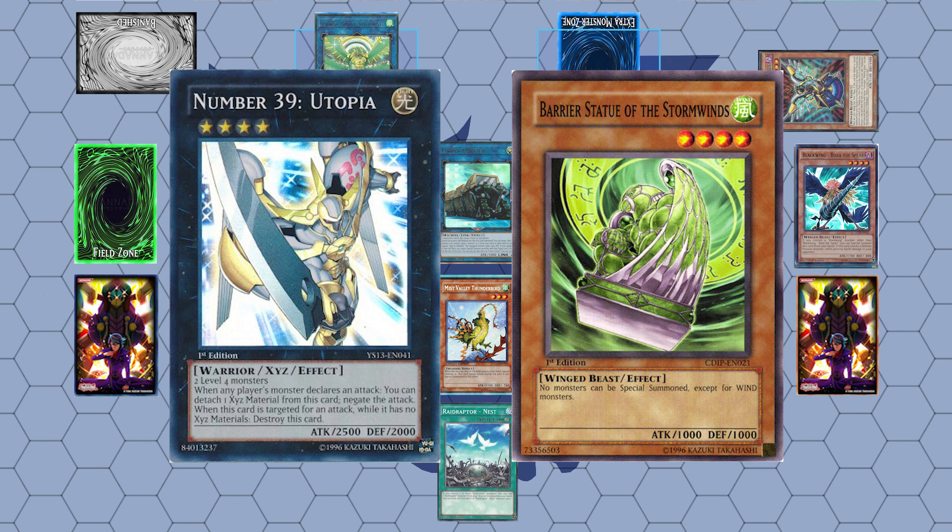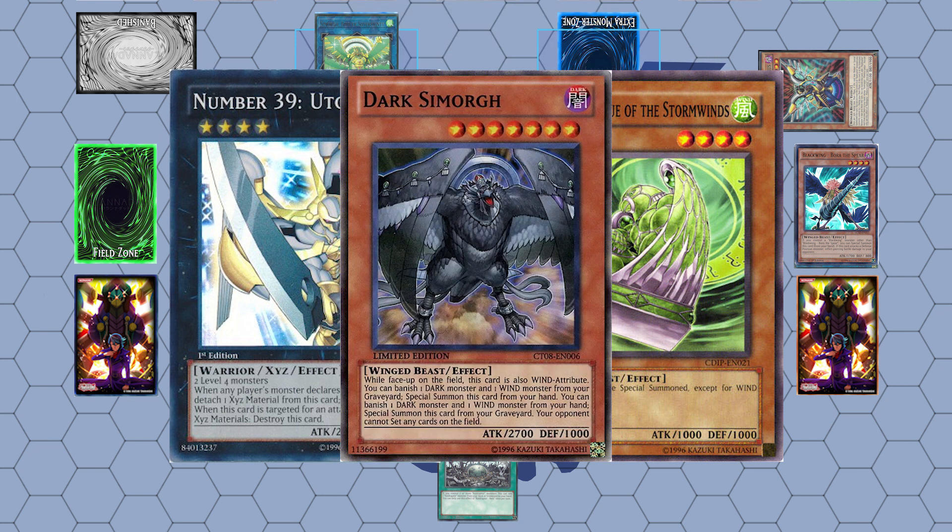Alternatively, you could also summon the Dark Zemorgue to prevent your opponent from setting cards if they are playing Alt Bridge or Altergeist, for example.